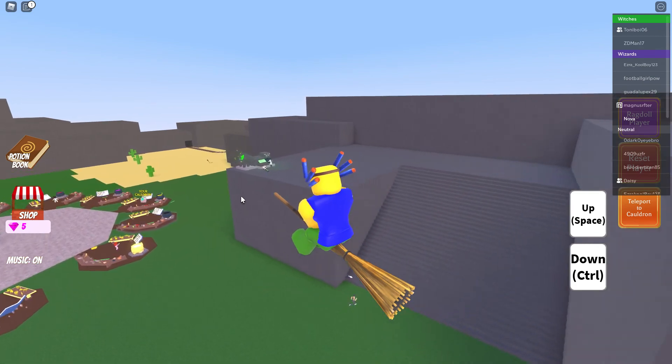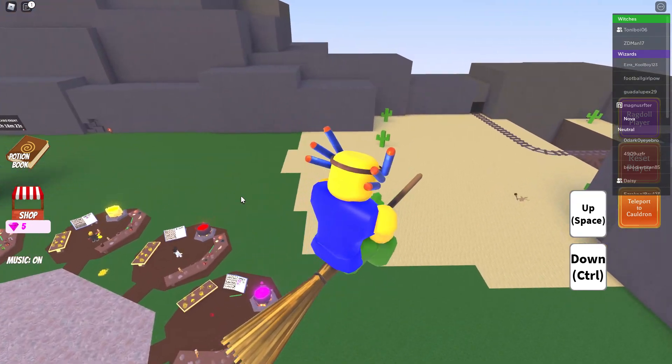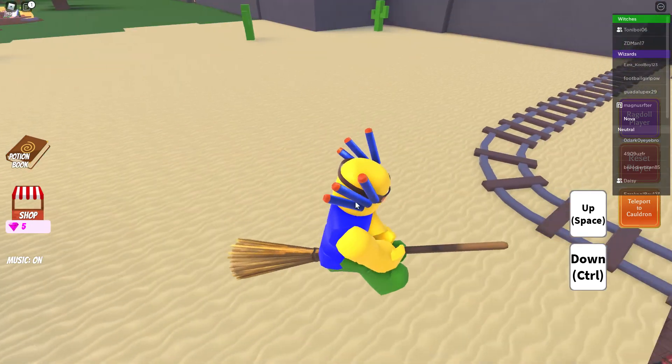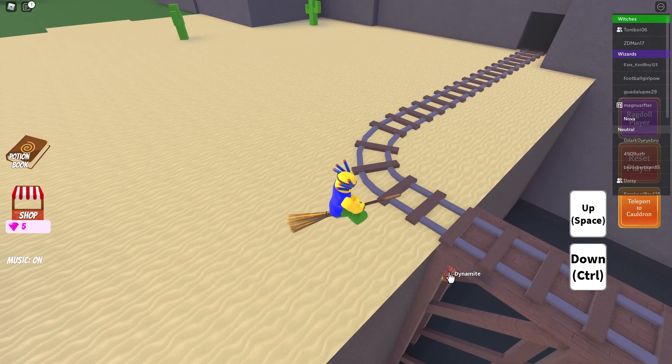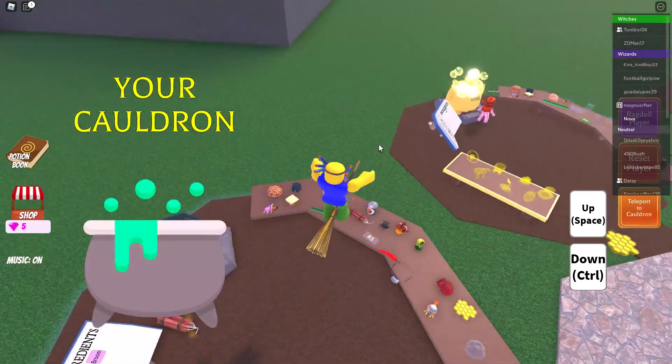Now time for the dynamite. The dynamite is fairly easy to get — you do have to go over to this desert. Right here is where it is. Take it, then teleport to your cauldron and put it in.